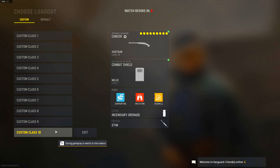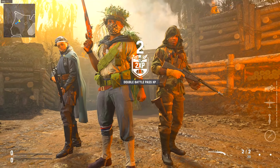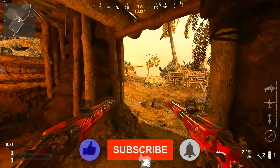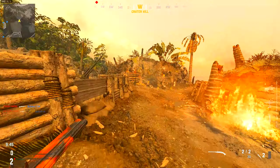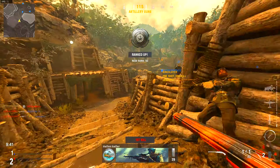This is the most toxic — and I mean toxic — setup you can run in Call of Duty Vanguard. In this setup I'm using the two perks that were introduced, Serpentine and Intuition, along with the Combat Shield, because I'm feeling like a complete and utter scumbag in these lobbies. And I'm rocking the new Incendiary Grenade and the Stim Shot.